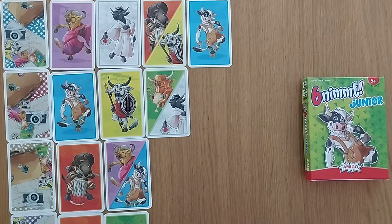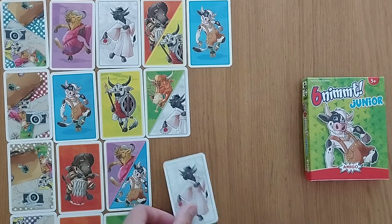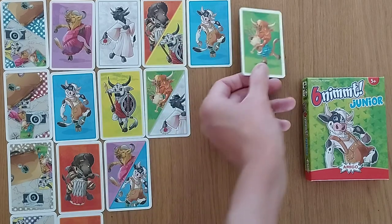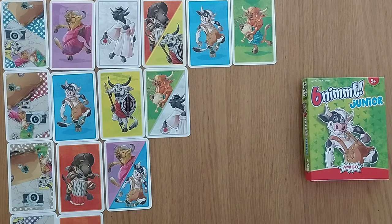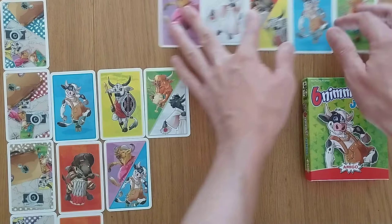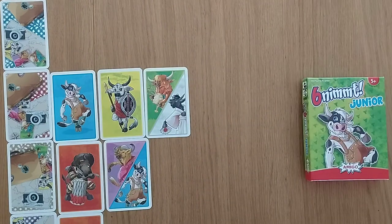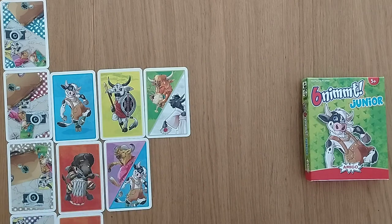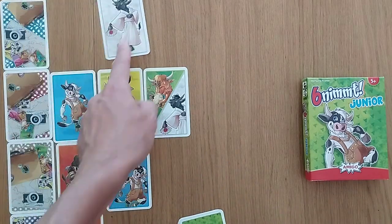So now I'm going to put it down the bottom — you can just about see it in shot. We've now got a Japanese cow placed, making six different cows in that row — one, two, three, four, five, six. So what happens is you take all of those cards, which clears that row, and you score them as points — in this case six points. You can score more than six or even fewer, which I'll show you.